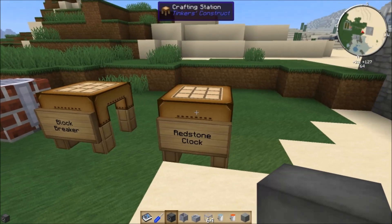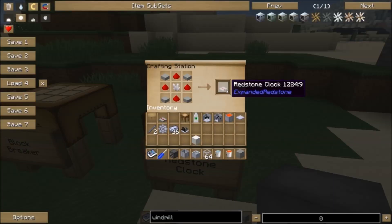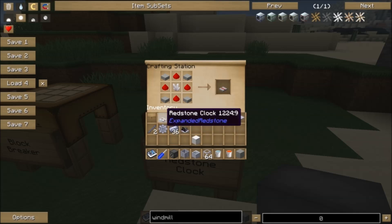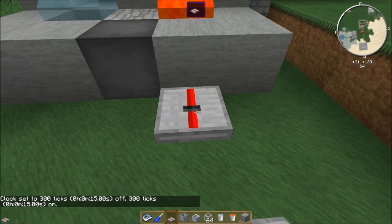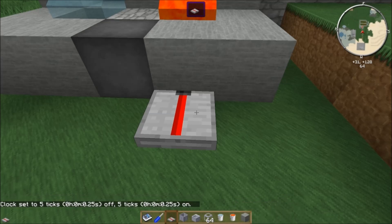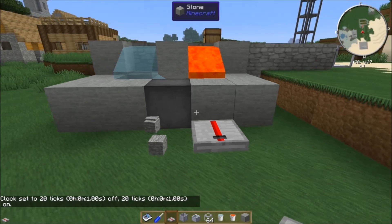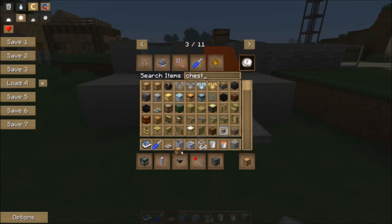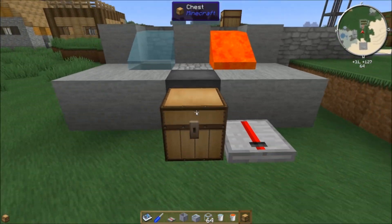This redstone clock from Expanded Redstone is something I also use for one of the engines in RotaryCraft. It's crafted with a piece of nether quartz, four redstone, and four stone slabs, and that gives you the redstone clock. You can set it to how often you want it to go off. I generally set it to 20 ticks — that's usually long enough for the cobblestone to come back. And it just spits the cobblestone out the back.